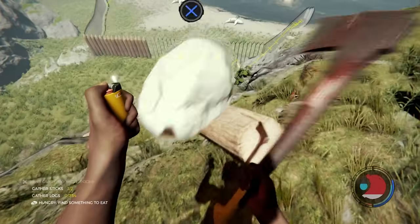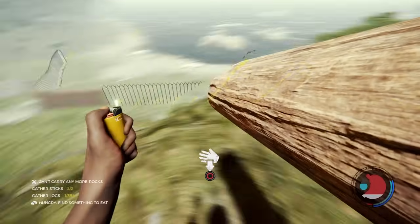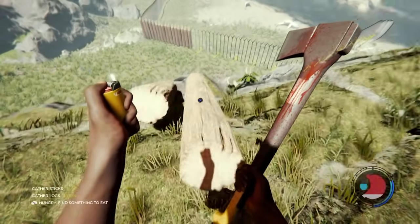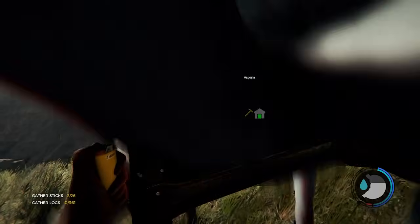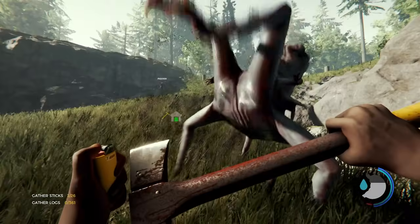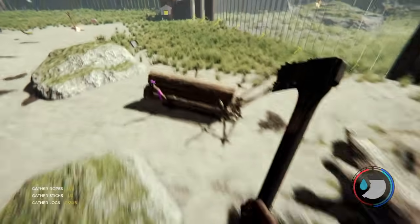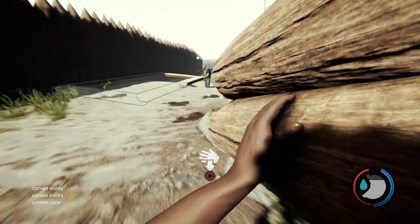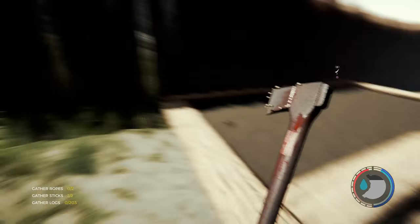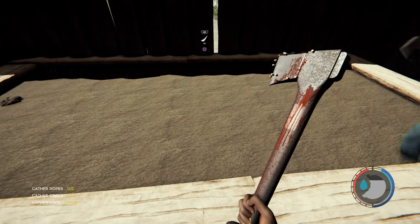We started building our permanent base on the beach, since the boat let us sleep without being swarmed and the water let us escape, as mutants can't really swim. Of course, this didn't stop constant swarms from every mutant in the game, which delayed base progress significantly. After a few days of cutting trees, building walls, and sleeping in the yacht, the base was finally complete — minus a few gaps left intentionally so we could build a garden and plant three different types of seeds for another trophy.